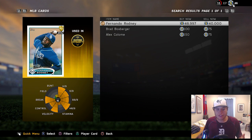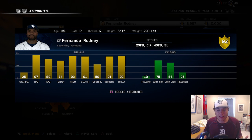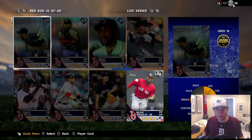Another card they dropped is Flashback Fernando Rodney when he was the closer for the Tampa Bay Rays, going for about 50k. He has 91 velocity, 59 control, and 92 break — this card wouldn't be bad coming out of the bullpen at the end of the game.